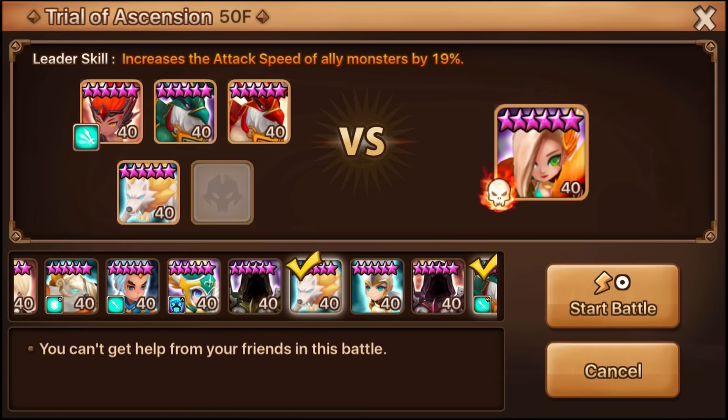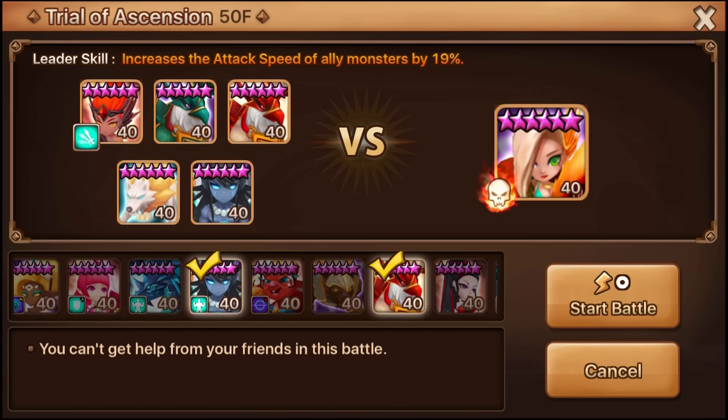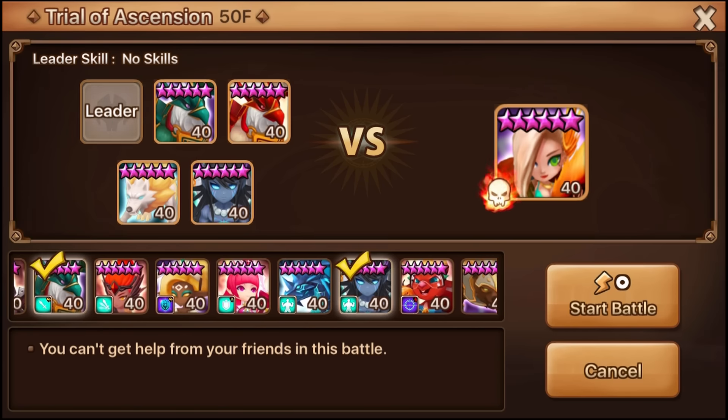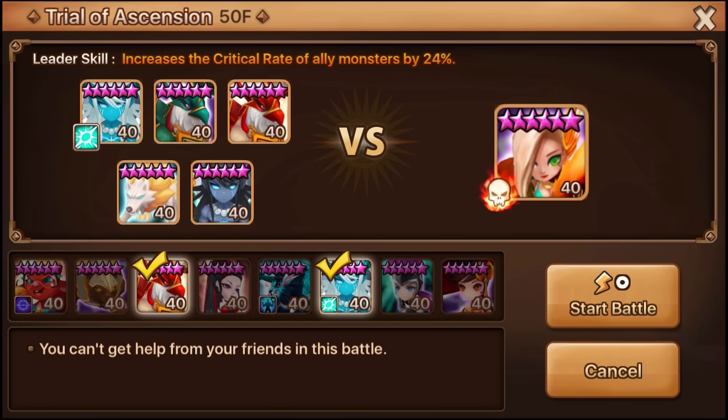First up we have Sierra at stage 50. It's going to be four different bombers with Sierra. We have to be extremely careful because as soon as those bombs go off, they will do enough damage to kill our monsters. We're going to bring some form of stun or buff/debuff removal, our healer Belladion, and some type of stuns. We're taking Beretta out — we want a nuker. The strategy is to absolutely annihilate Sierra while keeping everyone else stunned or slowed down.